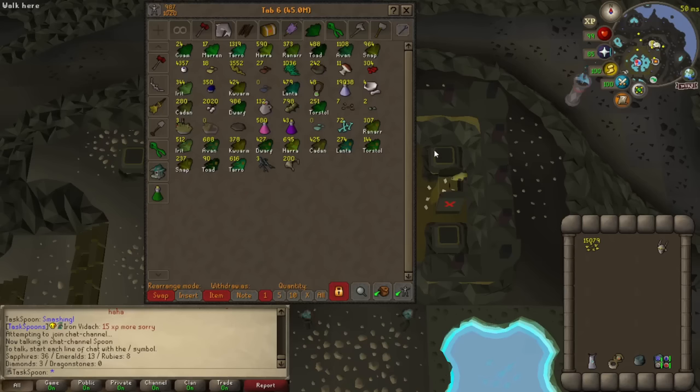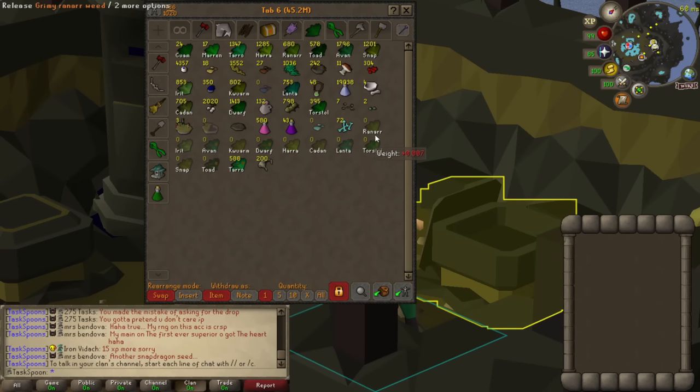This is what I was talking about in the bank — I have a lot of herbs. I just need to collect some secondaries, but I definitely have 90 Herblore banked with all this. I cleaned all the herbs so I can visualize what I've got better. I've got a lot of experience here, especially if I can find a way to get some Zamorak wines. These dwarf weeds alone are 230,000 experience, and I think I might actually have enough for 91 banked. It all depends on how easily I can get the secondaries.